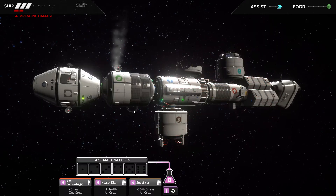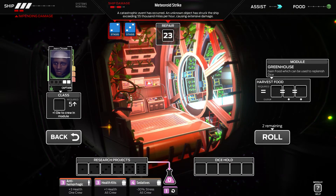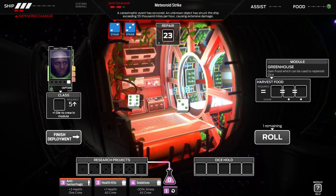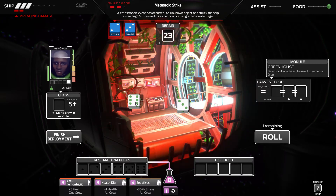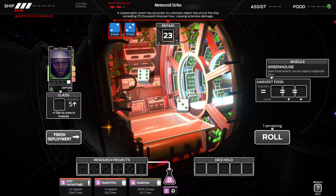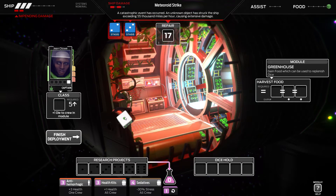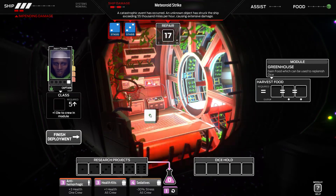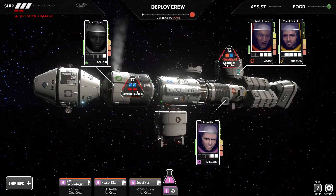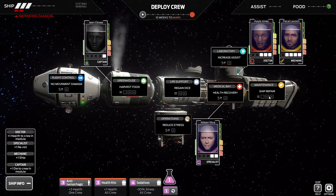We'll deploy you instead - only two dice, not the greatest thing in the world, but we'll do our absolute best. Let's roll two dice - it's not gonna be pretty. We got an assist there, that's kind of nice. This is a six - really, really good. We might just try and repair this straight away. Let's try and reroll for something higher than a six. If that doesn't happen, we could be in a little bit of a piddly situation. Down to 17 over there - not too unbelievably terrible.